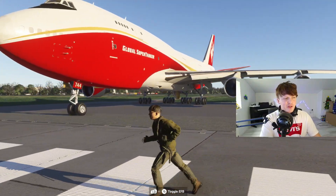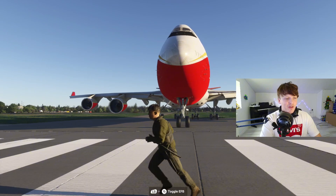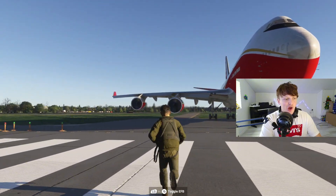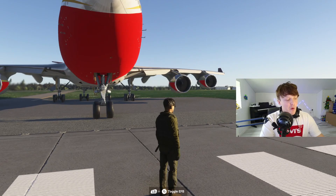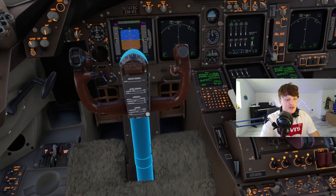Can a Boeing 747 take off with just one engine? Let's find out. We are in Microsoft Flight Simulator 2024 and we have loaded in with the Boeing 747. Right now all four engines are switched on, but we're going to hop into the cockpit and switch those engines off.